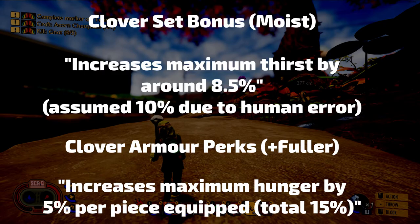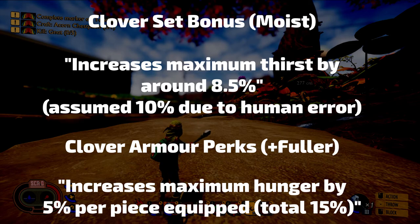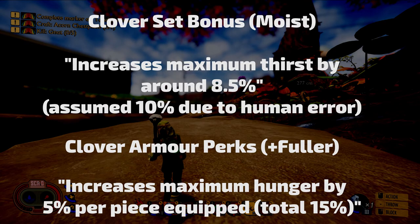So with all this data in mind, we can conclude that the clover armor set increases your maximum thirst by 10% and your maximum hunger by 15%. Thank you ever so much for watching, and if this video impressed you please leave a rating before you head back into the garden. Thanks again and take care, guys.